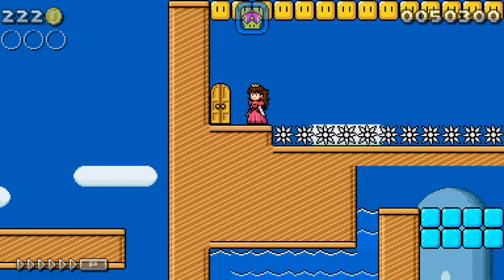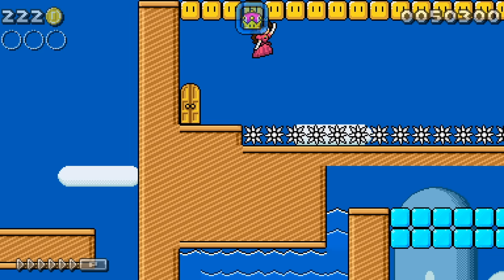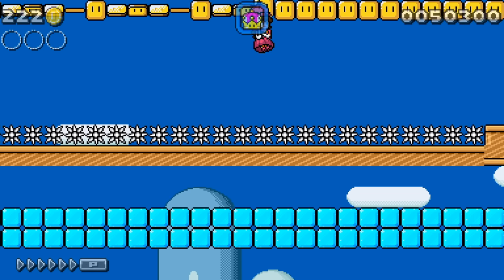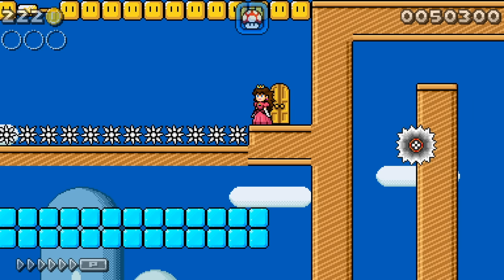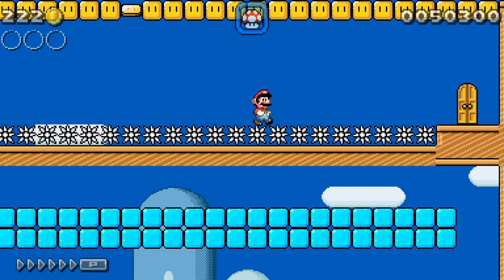Oh, we got Peach! Mario Peach — Peachario. This is pretty dang cool. We need to drift across the spikes — you can double jump which gives you even more drift. Not quite enough to make it across there, so let's try again. We already got spikes — help me.